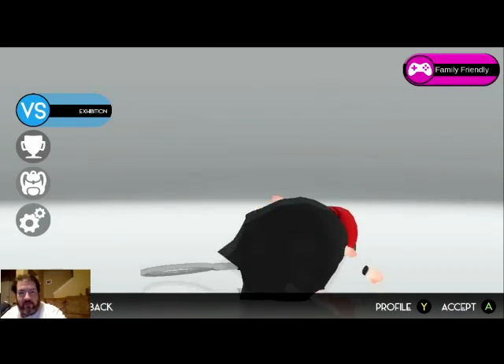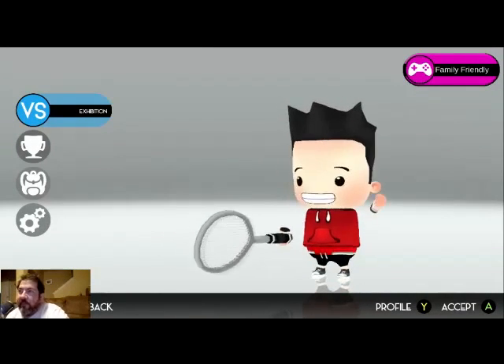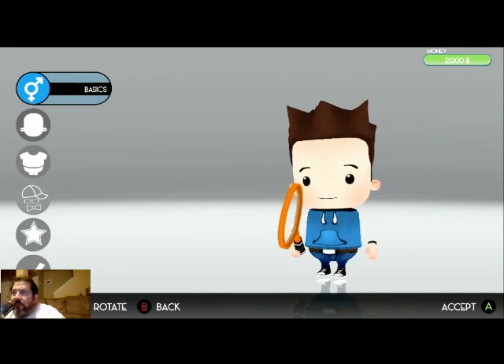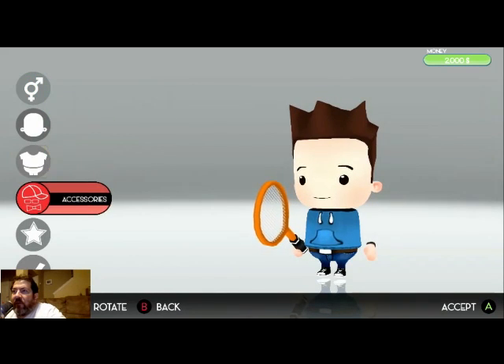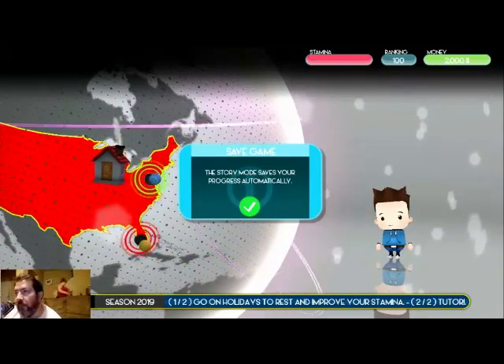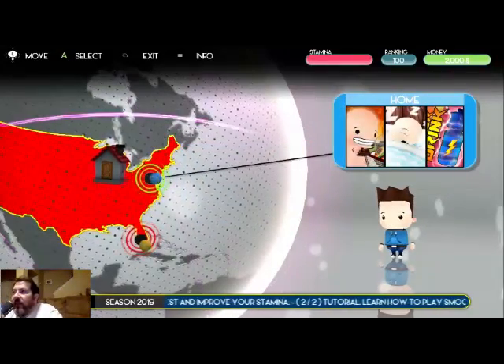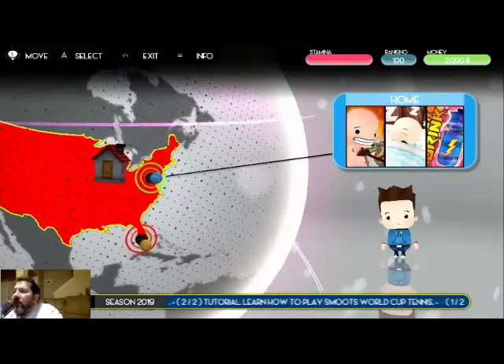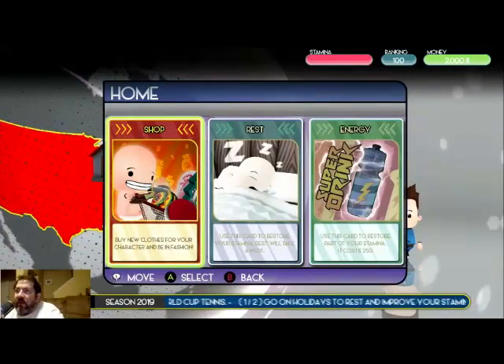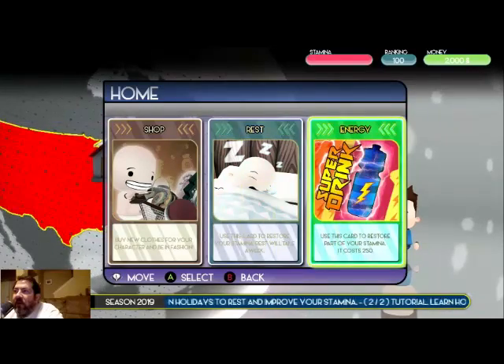Live from Cordova, Tennessee! Some people here are just a little bit excitable — you might see them run by. Let's go do story mode and see what's in it. 'You have received 2000 as a gift for your first game on Smootz WCT story mode.' Basics, look, clothing, accessories, specials. The shop lets you buy new clothing for your character; rest lets you use a card to restore energy.